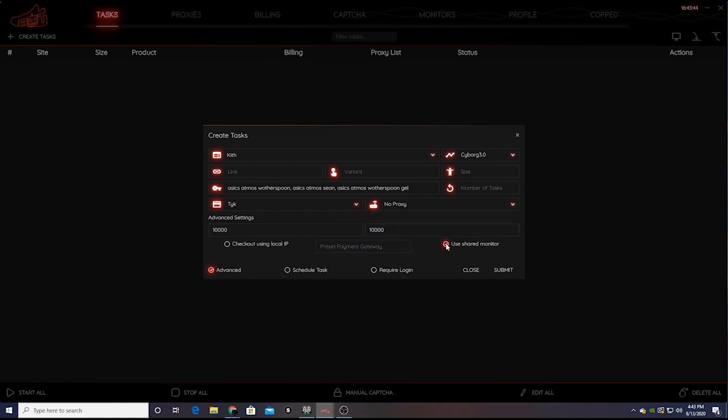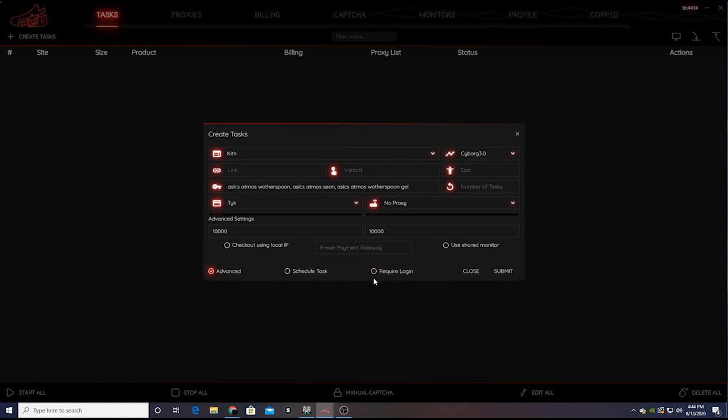A lot of the times I use Sheriff Monitor — I click that off, I don't need it. Hypothetically, if Kith dropped fake stock at 3 AM just to load up the product page, your bot won't know because you're asleep, and it would constantly be trying to check out, refreshing for restock — it could almost eventually get banned. To prevent that, I always just use no monitor for hyped releases. You do not need to log in with Kith — you do for Undefeated, but never Kith.